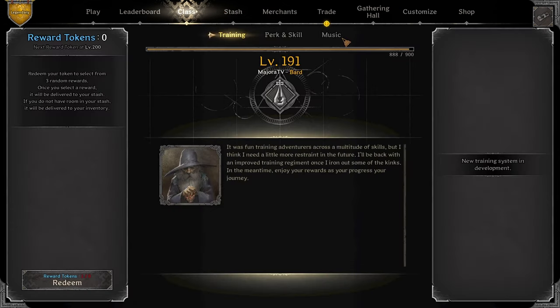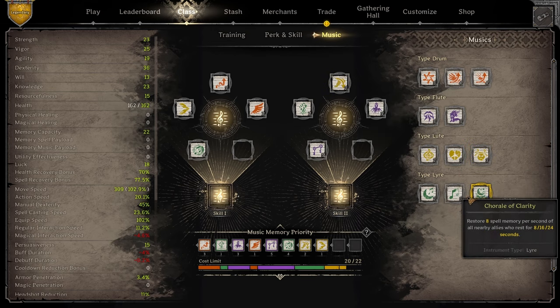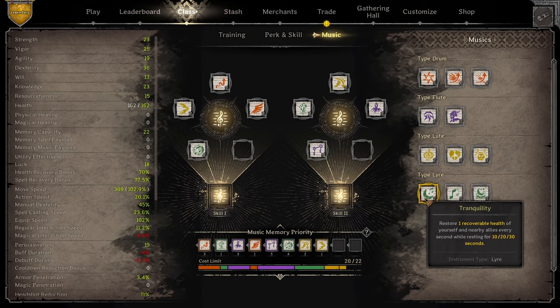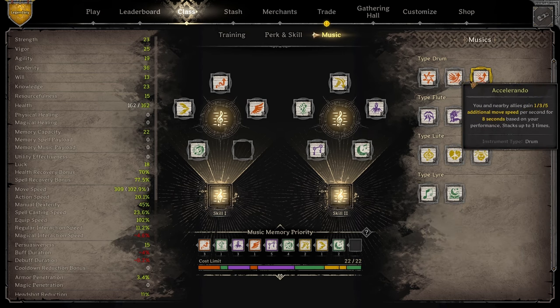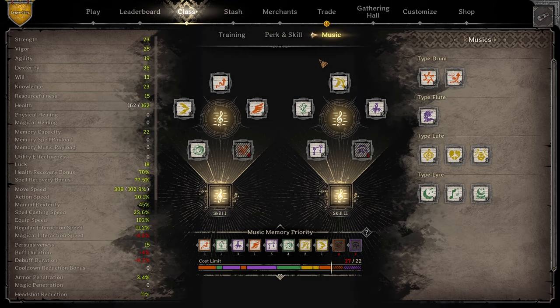The best part about Bard is you can stack a lot of different pieces to make your kit work. First priority is going to be filling out your songs. For solos and duos, these are the typical songs you're going to see me run. I don't really need the two other extra songs, although you can fill them in with Tranquility, maybe an Allegro, or maybe even a Piercing Shrill, depending on what you want to use.